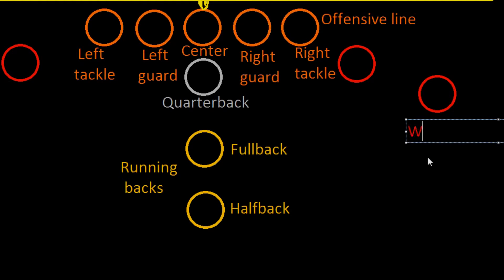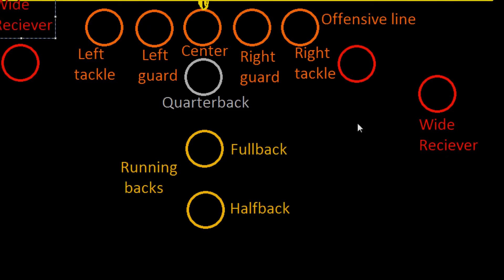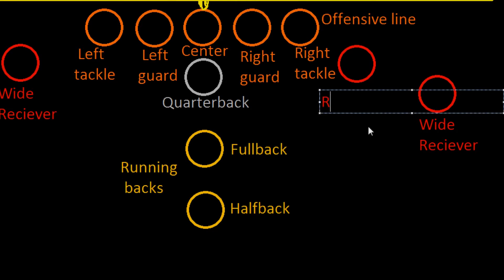If the quarterback decides to pass, he can throw to one of several receivers. The two guys way out on the ends are the wide receivers — one on each side. And then there's the tight end, who lines up closer to the offensive line. Sometimes the tight end will run routes and receive passes; other times he acts as a sixth offensive lineman and blocks.